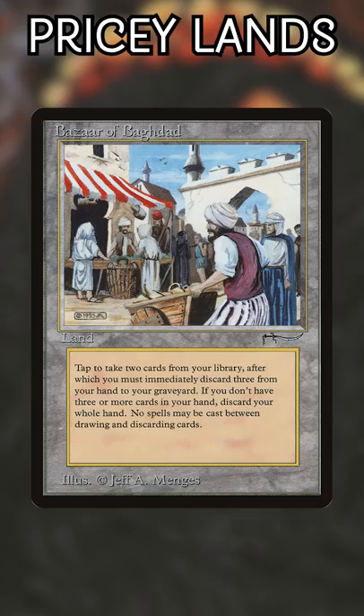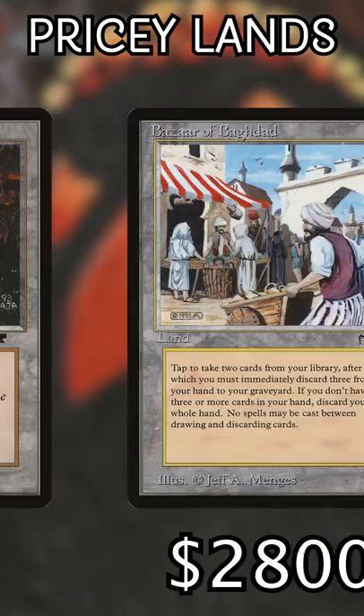Number three: Bazaar of Baghdad. This one's pretty niche, since it doesn't tap for mana, but there are some graveyard decks in Commander that can gain huge advantage from it. However, that advantage is going to cost you $2,800.